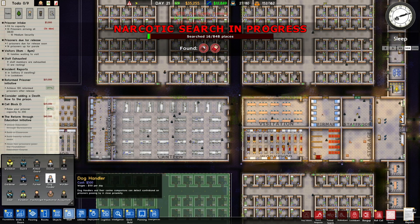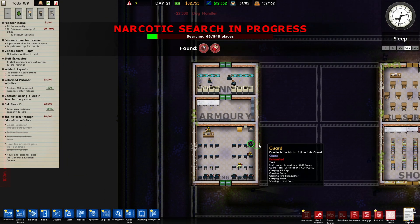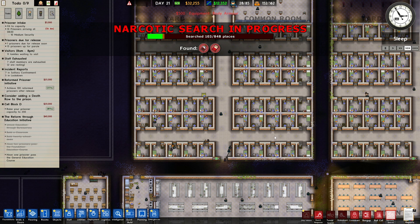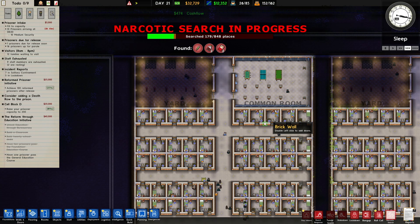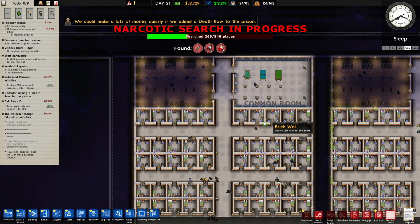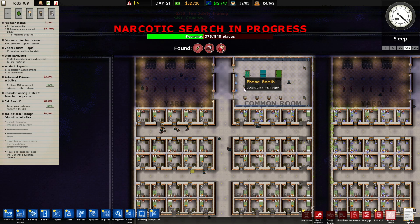We need quite a few dogs for it — let's get five extra dogs. I know it's costing money and eating into our profit, but it's better to control your prison and have things under control than not. I think if we aim for somewhere between 10,000 and 15,000 a day as income, that's quite good. Once our new cell block is up we get a ton of money. Once the reform system is working and one prisoner finishes general education, we get a ton of money. We're almost a quarter into the reformed prisoner initiative — once that's done, we get a ton of money. So money-wise, we're actually not that bad. There's not too many contraband, and these dogs are very good at finding it.